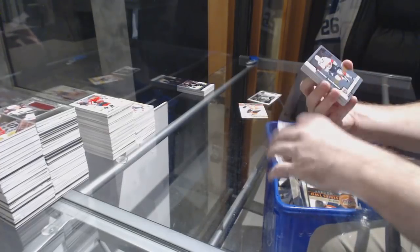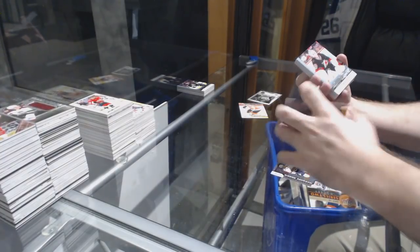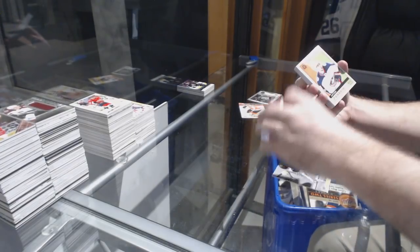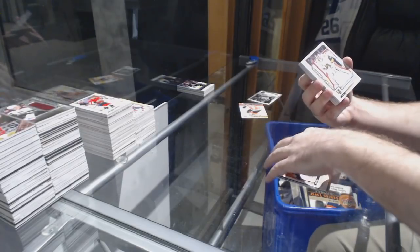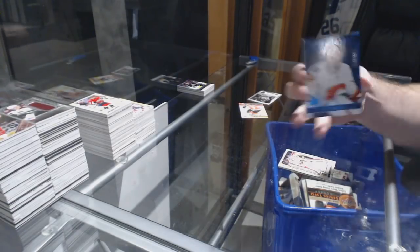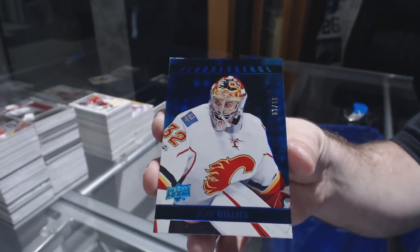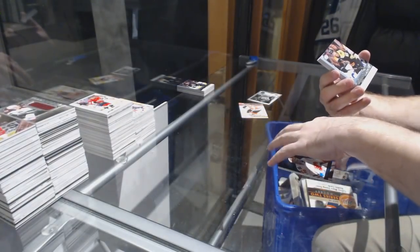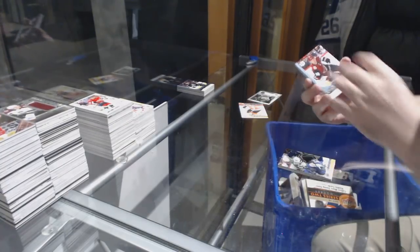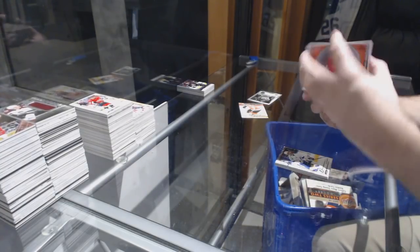Logan Brown for the Ottawa Senators Marquee Rookie. Carrier Young Guns for the Nashville Predators. For the Carolina Hurricanes — Jeff Skinner Clear Cut! And a canvas of Evgeny Dadonov for the Panthers. Callie Rosen for the Maple Leafs Portraits. Owen Tippett Marquee Rookie Rainbow for the Panthers. Canvas of James Neal for the Golden Knights. Alex Nidoljovic Young Guns for the Carolina Hurricanes.